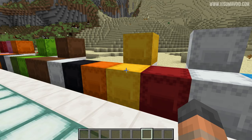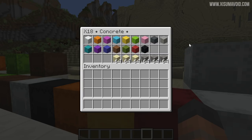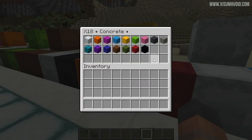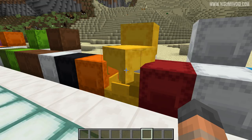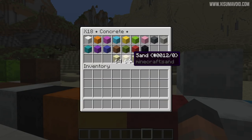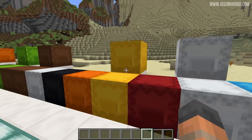Now we have concrete — both the regular form and the concrete powder. You can't store all colours in one shulker box, so keep in mind: if you know you're not going to build with certain colours like pink and green but will use orange and blue, just store those specific ones. It's also a really good idea to have sand and gravel available so you can combine them with dyes and make any colour you want on the go.